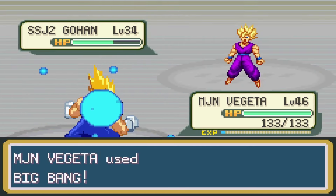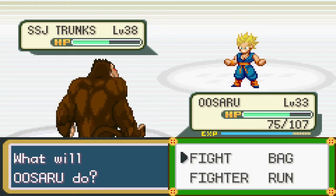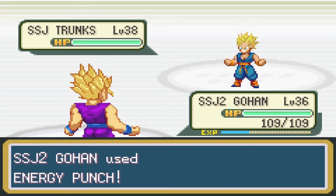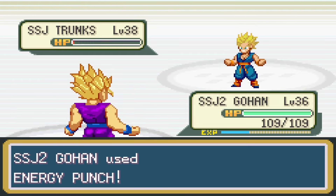The fifth gym leader was Mr. Satan. He led with Super Saiyan Gotenks, and I led with Future Trunks but switched in Fujita. Fujita took out Goten with a Big Bang Attack and a punch. Up next was Super Saiyan Trunks, so I sent in Uzaru. Uzaru did some damage with Crush but took a lot, so I switched in Super Saiyan 2 Gohan. Mr. Satan cheated and healed Trunks, but Gohan took him out with just one energy punch.